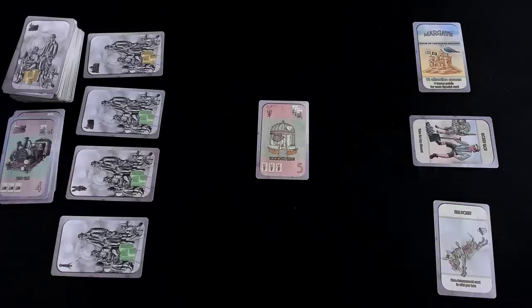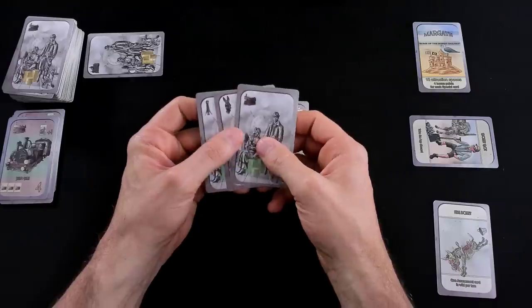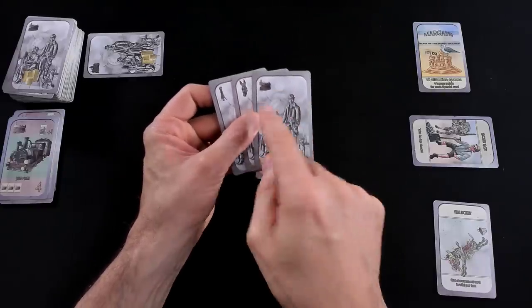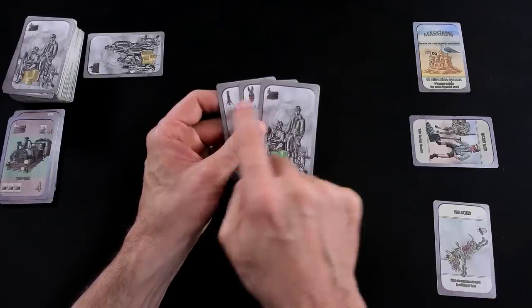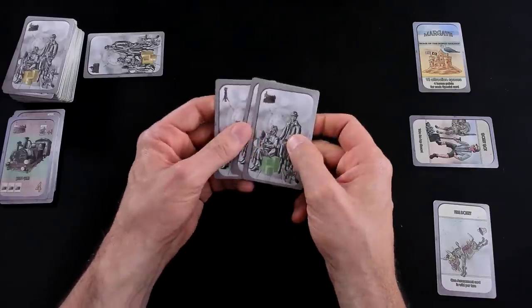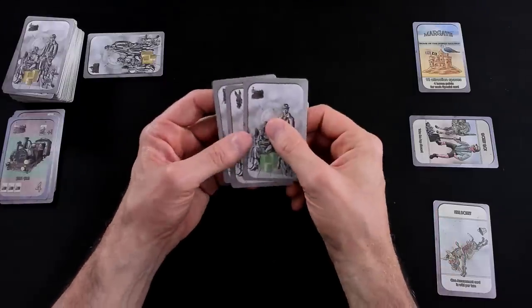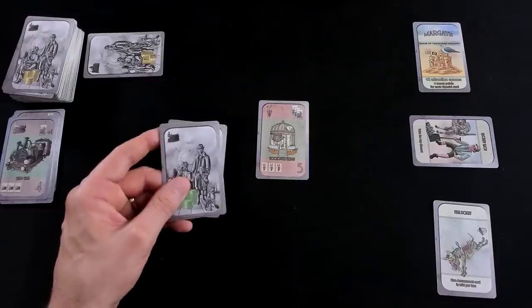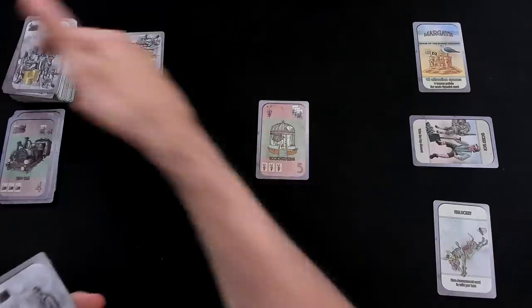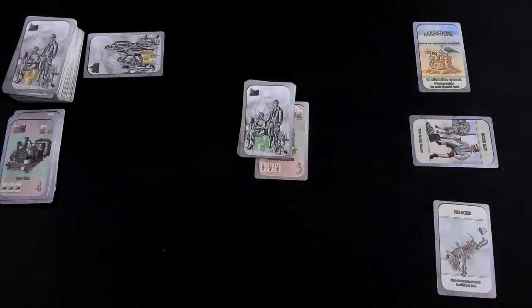Now it's my turn again, and I can either build or attract visitors. Since I have no visitors in my current attractions, I cannot do the third step. If I attract visitors now, I can bring in up to three park-loving visitors. Since Jen just built two places where she could attract park visitors, if I don't snag these people, Jen will. So I attract all three park visitors and send them to my zoological garden, which is now full. That was my entire turn.